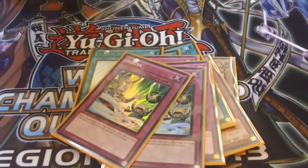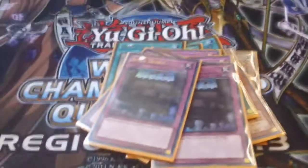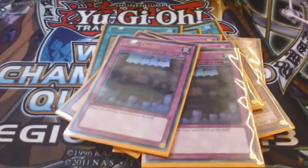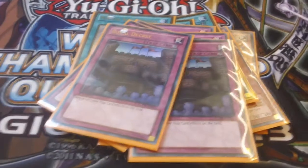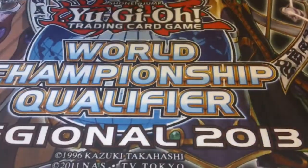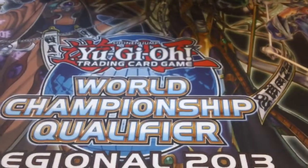I saw Debunk against Hieratic Rulers, which is pretty nice. And two Royal Decree — no one expects Royal Decree, and it's so easy when siding it in against Geargiagear because I just take out all my traps for the stuff I want to side in. I'm happy with the side deck apart from the Veglars — at this point absolutely no idea what I'd switch them for.